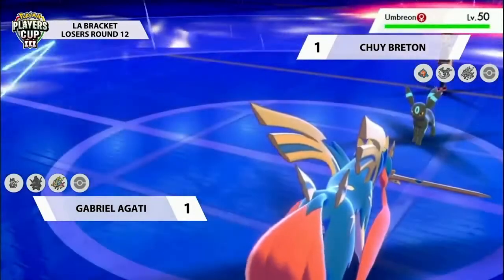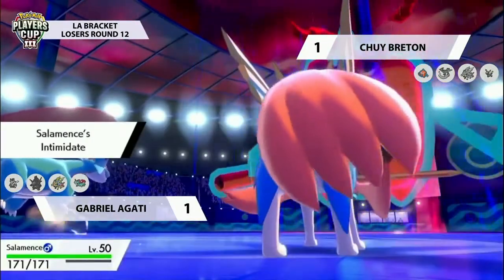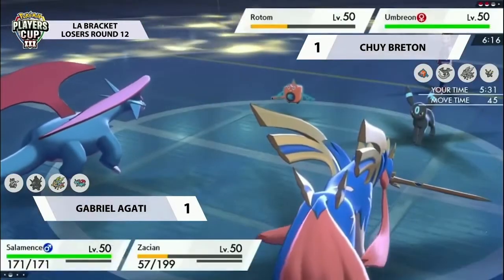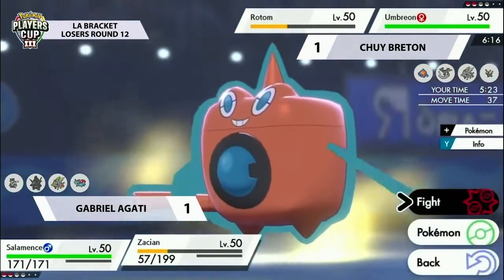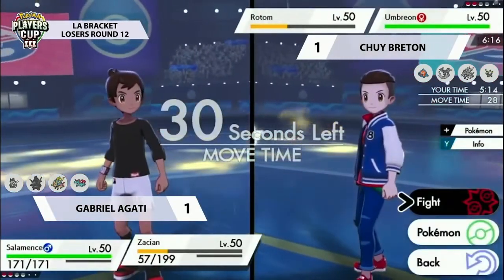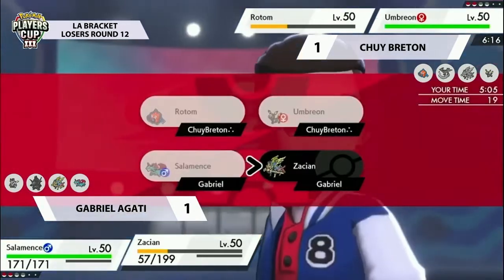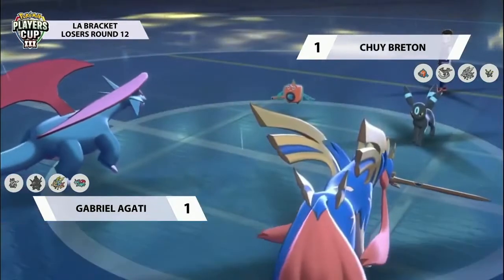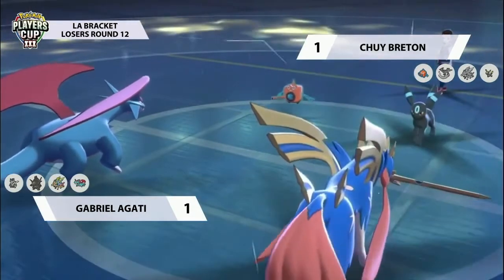Gabriel utilized Urshifu really well - using it to deal damage to Rotom while concentrating on the bigger threats next to it, like getting the KO on the Zacian, and leaving himself with his own Zacian. With Dragapult removed from the field, whatever Gabriel brings in - whether Urshifu or Salamence - doesn't have to worry about something outspeeding and threatening it. Umbreon comes in for Chewy as well - happy that the Close Combat Urshifu has left the field. However Salamence has come into the frame, and we saw how much damage Salamence was able to dish out in Game 2.